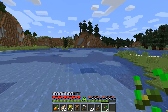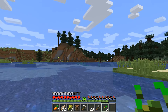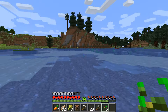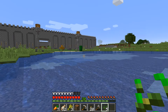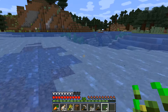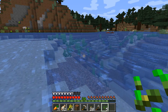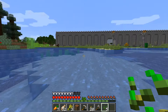Without further ado we are going to go ahead and go right in. I have the correct armor on, so we're going. I planted a cactus so that I can actually get some dye from it, because I wanted to have a room full of color with the sheep.